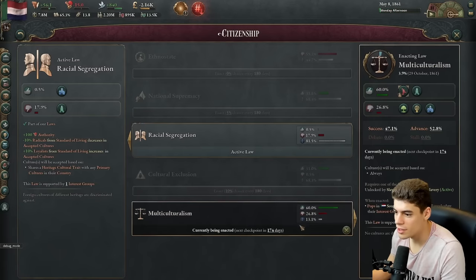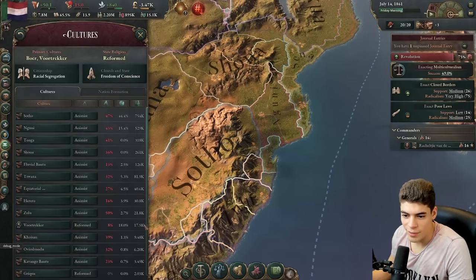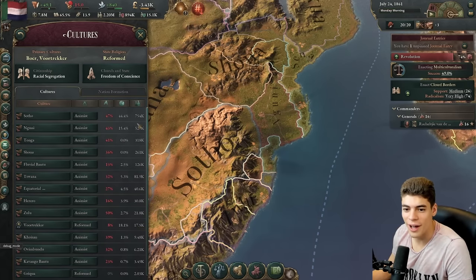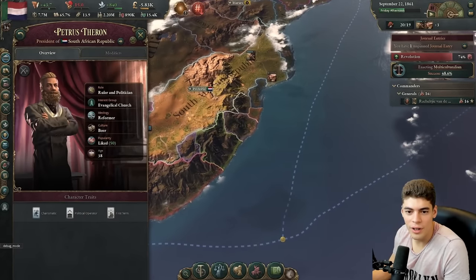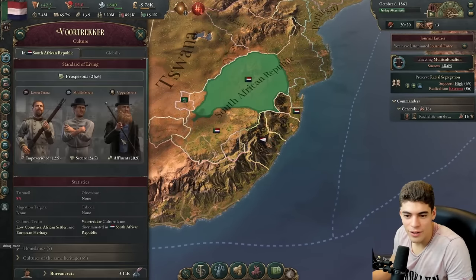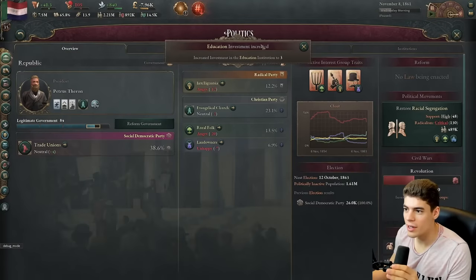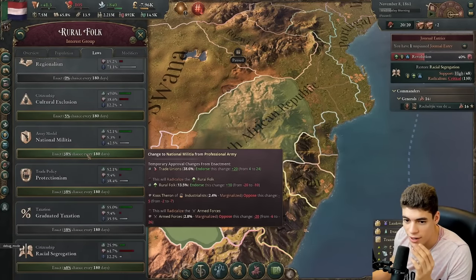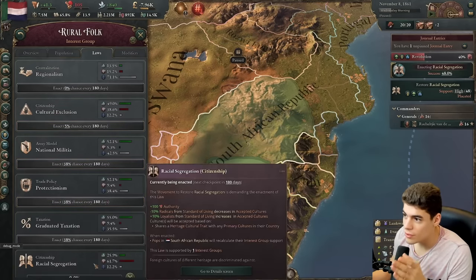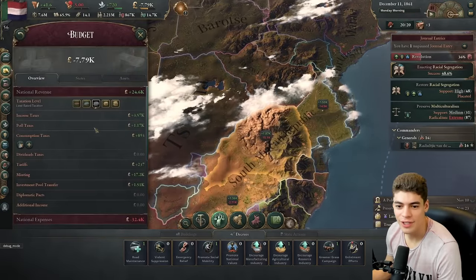We go for multiculturalism — I think that's a good idea. The intelligentsia don't like that idea. That should hopefully get rid of some of our turmoil from being stamped on. The only culture that isn't discriminated against is 17% of the population — I understand that's a South African thing, but I don't know how stable that will be. Wait, we've got a Boer in government? I should double the speed of that. We've got multiculturalism. You want to restore racial segregation — boys, what is wrong with you? Who is currently radicalized? Intelligentsia, the rural folk. What law could I enact that would pacify you? A national militia would radicalize the armed forces. Protectionism would radicalize you. Preserve multiculturalism — I am trying to do everything at once. We only have one revolution at the same time, which is nice.